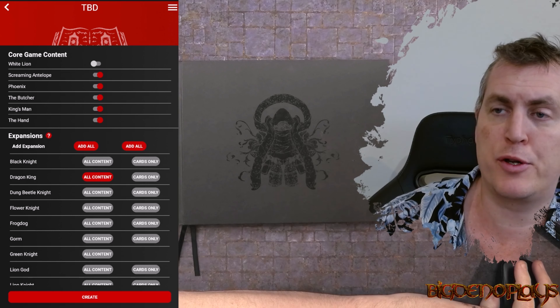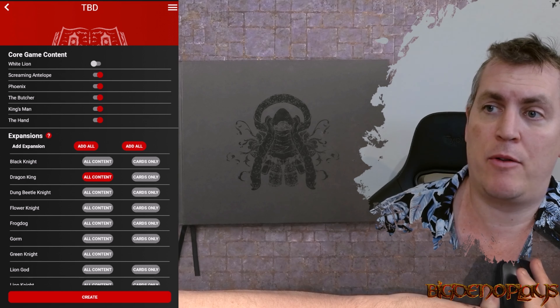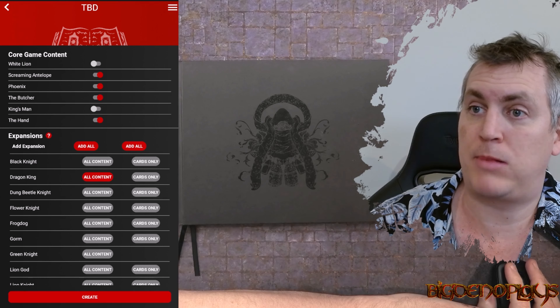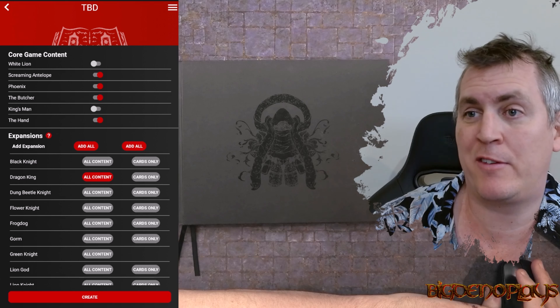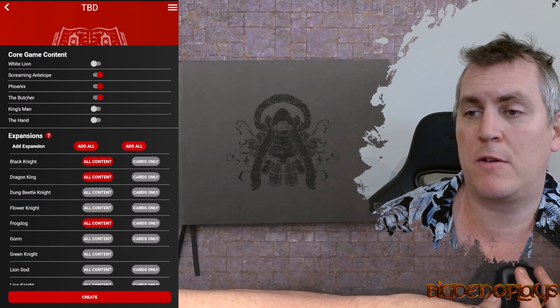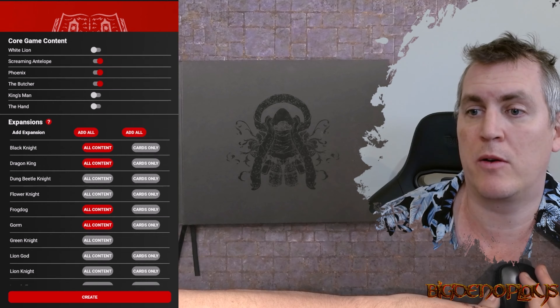Our node 1 nemesis will be the Butcher, and at level 2 or 3 the Colenium Butcher. Our node 2 nemesis will be the Atnis, and node 3 nemesis will be the Black Knight. We also have the Frog Dog and, because I love him, we'll play the Gorm in there as well.